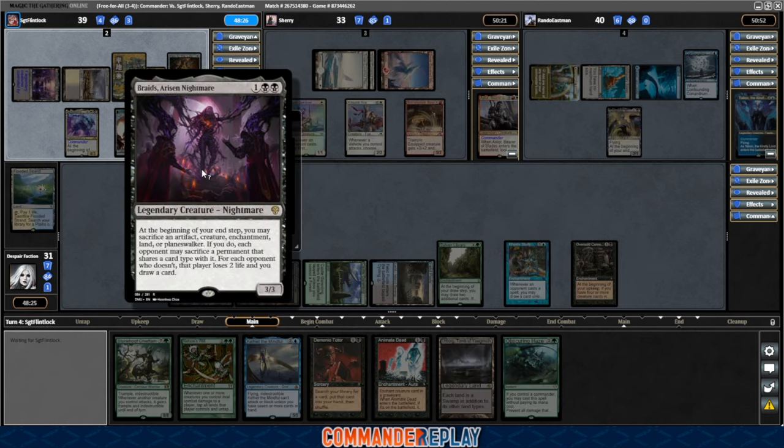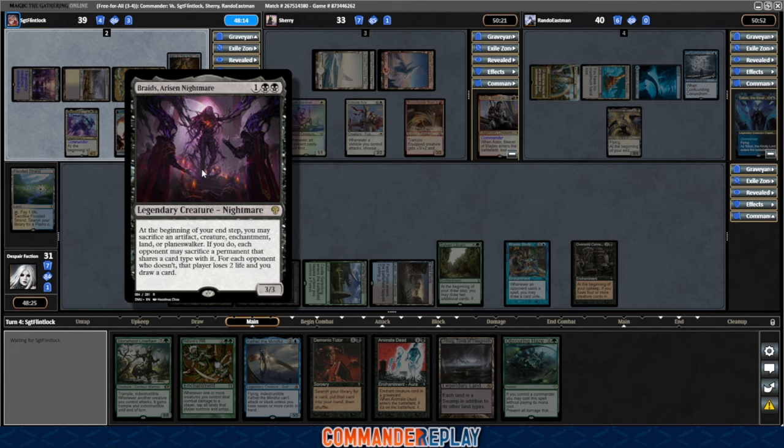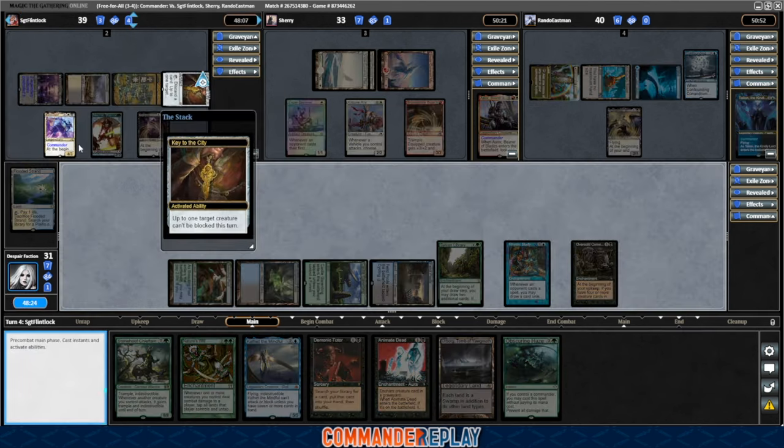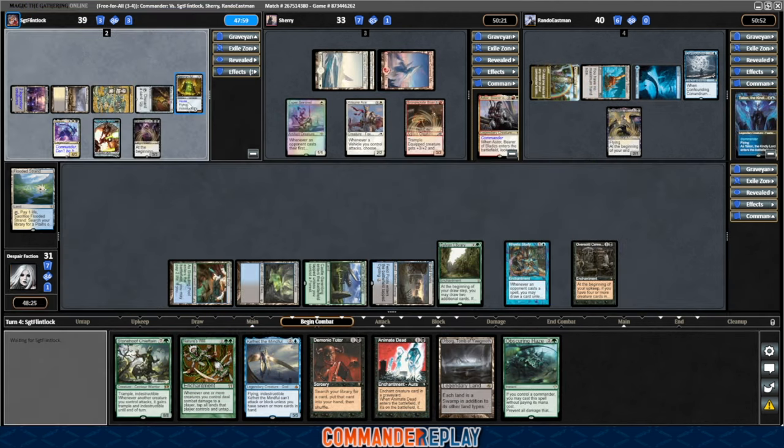Braids, a Risen Nightmare: at the beginning of your end step, you may sacrifice an artifact, creature, enchantment, land, or planeswalker. If you do, each opponent may sacrifice a permanent that shares a type with it. For each opponent who doesn't, that player loses two life and you draw a card. Yeah, it's the value Braids — does pay for our Rhystic Study. Gonna do the thing again with Key to the City and Grease Fang, getting back the Necron Monolith.